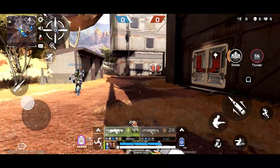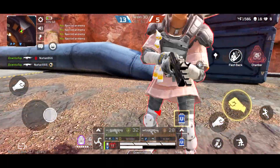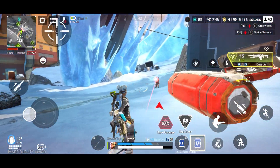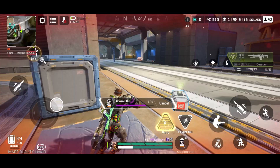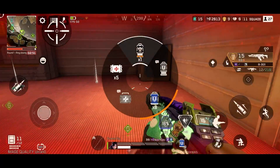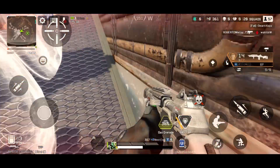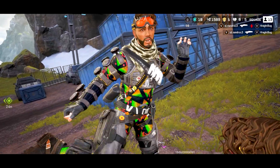Guns — the guns are pretty straightforward. You've got SMGs, assault rifles, LMGs, snipers, shotguns, and pistols. You'll find attachments like sights, stabilizers, stocks, scopes, and extended mags. Ammo types are color-coordinated for ease of use, and the rarity of each item and attachment is also color-coordinated. The game will automatically replace your weaker attachment with its stronger one. There are also grenades, healing items, and shields that act as extra health — replenished only with shield cells and batteries. The shield mechanic makes it harder to be killed when downed, and you can finish downed enemies with a finishing move that surpasses the shield.